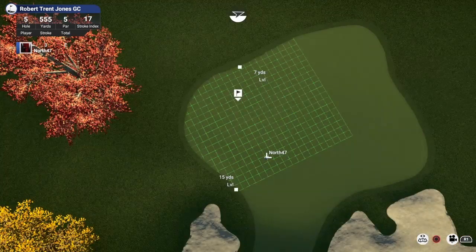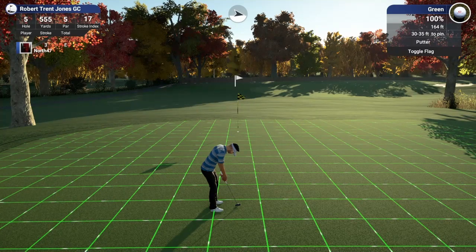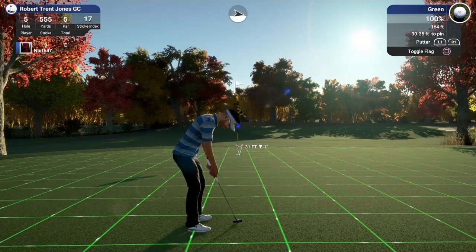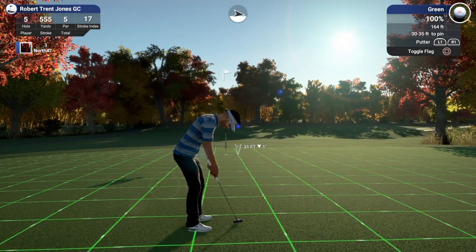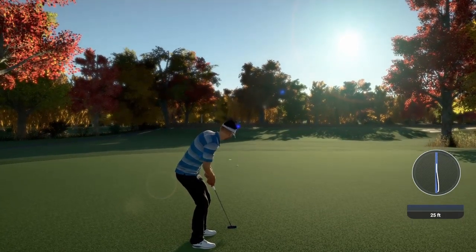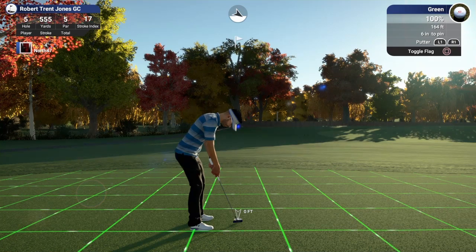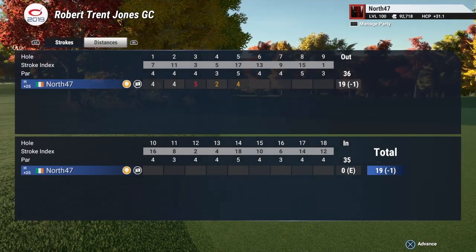We're a little bit shy — it was closer to the 240 mark to the pin. We are on in two. Looking at those beads, it breaks right to left majority of the way. I'll pop it out to the green line, keep it at 31, give it a three count... I have a feeling it's going to come up shy. Just holding a little bit straight — is it going to drop? It stopped right on the lip! That was a beautiful putt. We take the birdie, move to one under. Unlucky not to get the eagle.